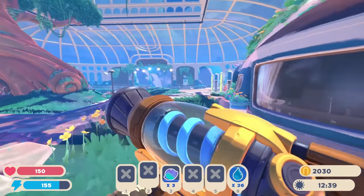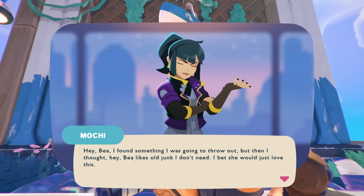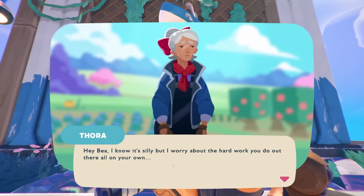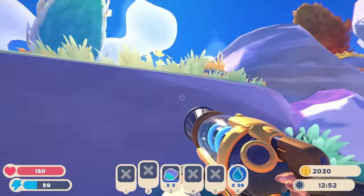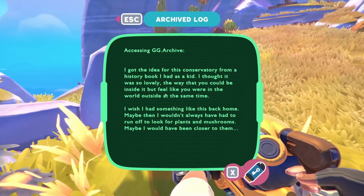There's an exclamation point — let's read that first. Mokey thought Belix would love some old junk: short pink coral columns, short palm trees. A little care package! Now let's go to the first drone robot. Accessing — 'I got the idea for this conservatory from a history book I had as a kid. I thought it was so lovely, the way you could be inside but feel like you were in the outside world. I wish I had something like this back home — maybe then I wouldn't have always had to run off and look for plants and mushrooms.'